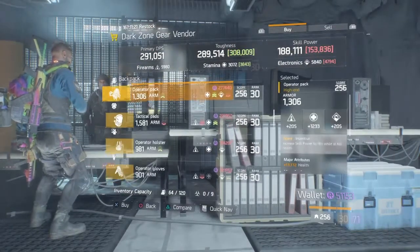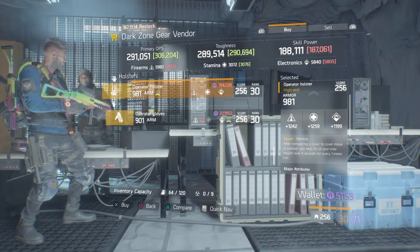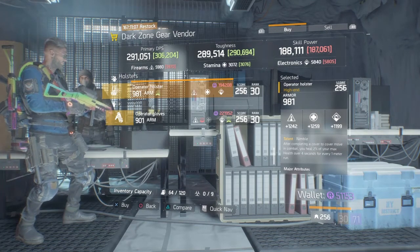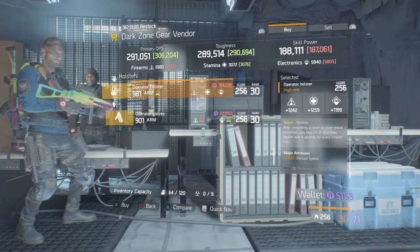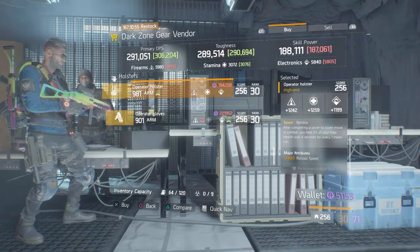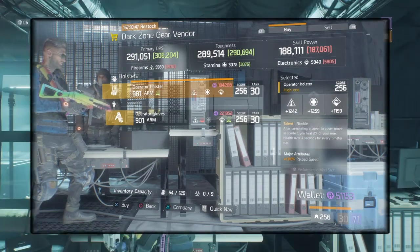At East 58th they have the Nimble Holster. They've had this a couple of weeks ago - the firearms is 1242, stamina 1259, and electronics is 1199. The major is reload speed. I've noticed a few people are now running reload speed, however you could change it to health or critical hit chance. The only problem with Nimble in 1.6.1 is they've changed it so it's a heal over time. Make your decision - if you want it then check it out.